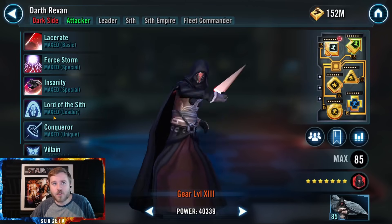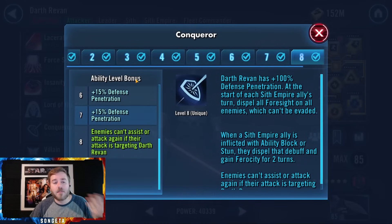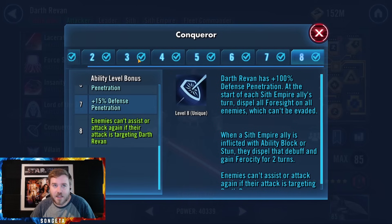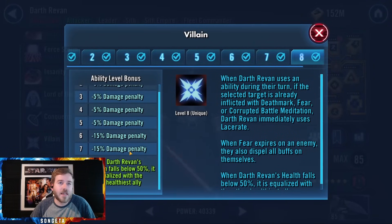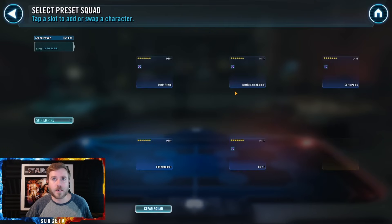Priority number two is Jaws of Life's Zeta — the bonus turns and cooldown resets of Drain Life. It's going to keep him alive forever and make him one of the best tanks in the game. After those, go to Darth Revan. It's close between his Leadership and Conqueror Zetas, but I'd go with the Leadership — making your whole team immune to turn meter reduction is probably more impactful than him not being able to be assisted on. Without Conqueror's Zeta, Jedi Knight Revan could mark him down, everyone assists, and you can gut him down pretty fast.